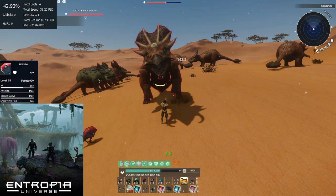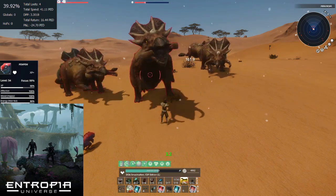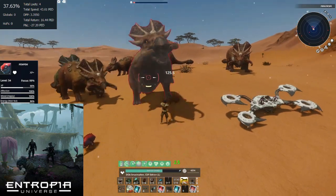One thing to note about high DPP: it does not guarantee higher DT returns, but what it does do is lower the cost of your kills to allow more kills to be cycled. It does not guarantee any markup or any chances of halves as well.